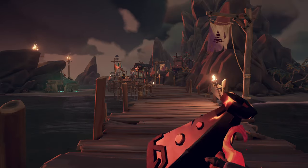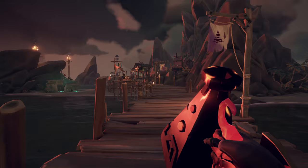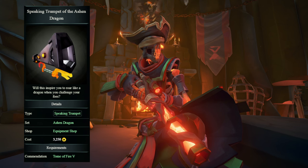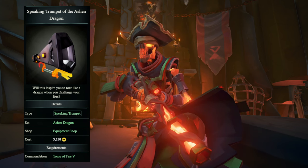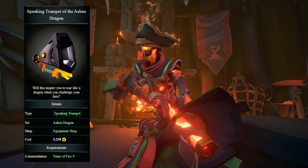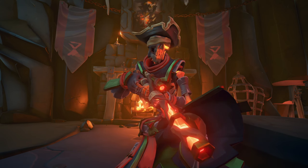The Speaking Trumpet I use is the Speaking Trumpet of the Ashen Dragon. To unlock it, you need to complete the 'Tome of Fire 5' Commendation, which requires you to hand in one book of Tome of Fire 5 from an Ashen Chest. Once completed, it can be purchased from an equipment shop for 3,250 gold.